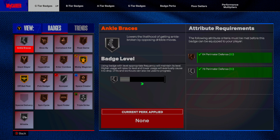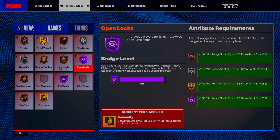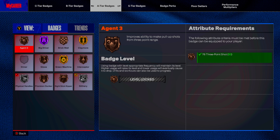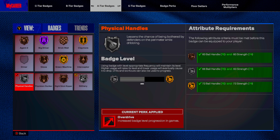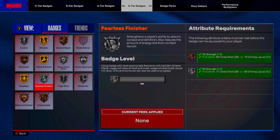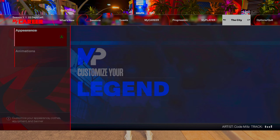Let's get into the badges — my badges are crazy. Mini Magician on Gold is more than enough, you don't need Hall of Fame. Open Looks on Hall of Fame, absolutely crazy. Limitless Range on Hall of Fame, absolutely crazy. Challenger on Silver, Clamp Defender on Silver. Big Driver on Hall of Fame, Green Machine on Gold, Claymore on Gold, Physical Handles on Silver — got Slithery on Silver. S-tier badges: Blinders on Gold, Catch & Shoot on Gold, Dead Zone on Gold, Finisher on Silver, Poster Eyes on Silver. All these badges at 6-foot-10 go absolutely crazy.